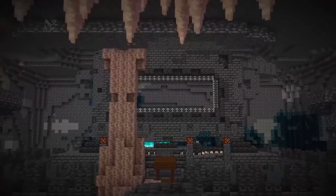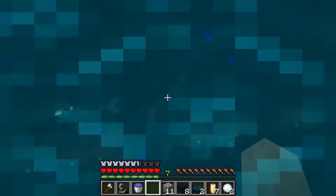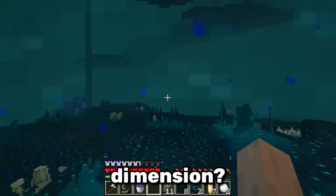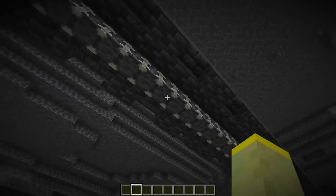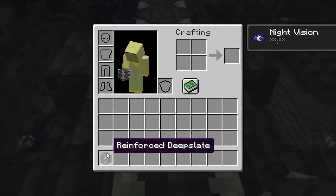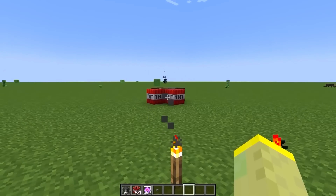The massive structure in the middle of the ancient cities looks like a giant portal. This sparked a lot of discussion — will there be a new dimension? Is that where the Warden comes from? The portal is made from a new block called Reinforced Deep Slate, and this block is now going to be the hardest block in all of Minecraft.